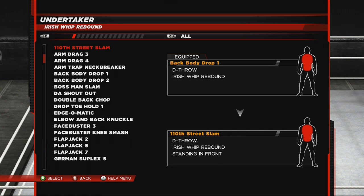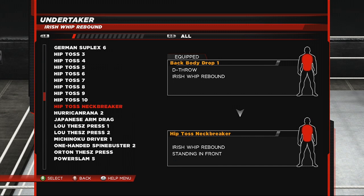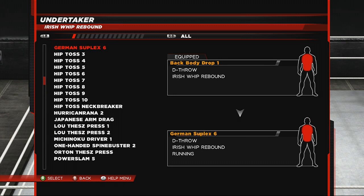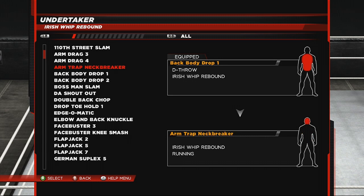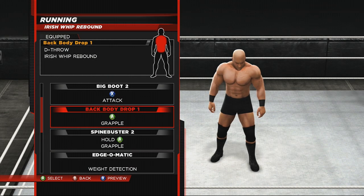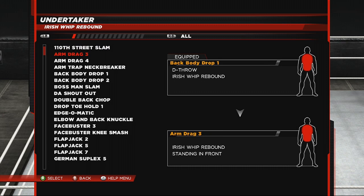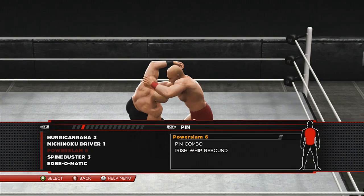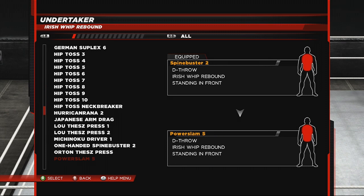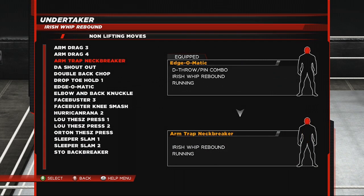Preferably Power Slam 6, because it's the pinning combo one. It takes a while to find since I was looking for a crucifix or another move with a pinning combo — I thought it was called Pump Handle Slam, but it's not. It's Power Slam 6 you want to select for Irish Whip Rebound. It's a pinning combination move, so he can hit you with a power slam and pin you. As you can see from the damage it does to the body, he won't pin you until your body damage is red. Set all the available slots to Power Slam 6 because that's the only move he's going to do.